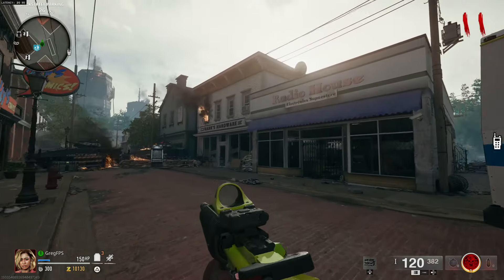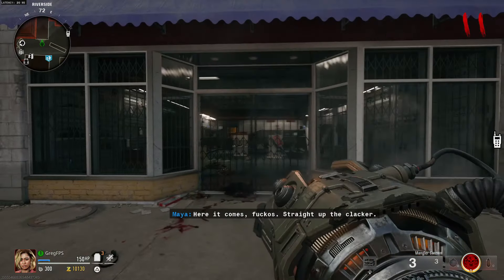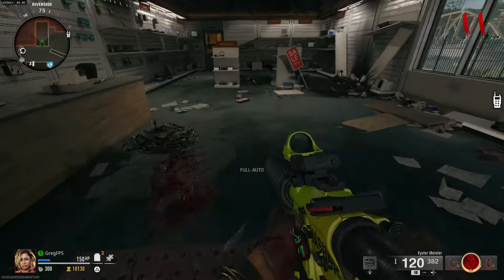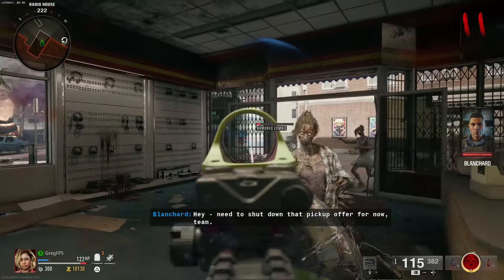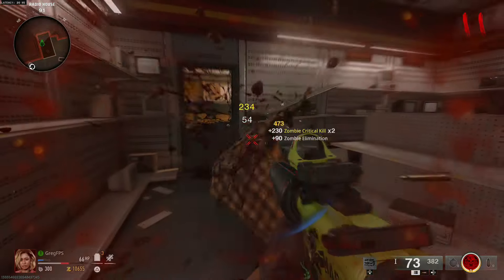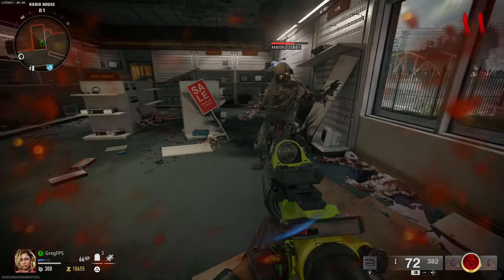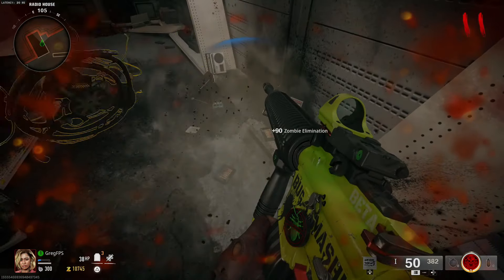Make your way over to the electronics store called Radio House, pull out the mangler cannon, and shoot it right at the door to break it. There are four different piles of debris on the floor, and all you have to do is open up the debris. There is one behind the counter as well. I ended up using one of the debris piles here, and once the round ended I got the wires for the jet gun.